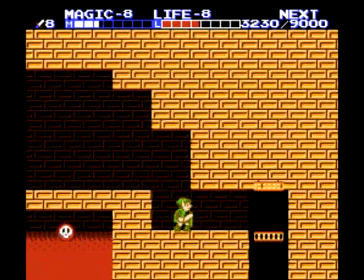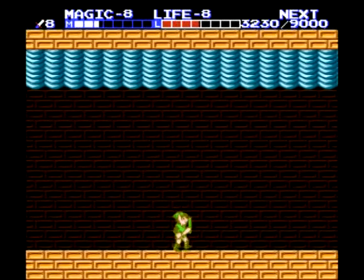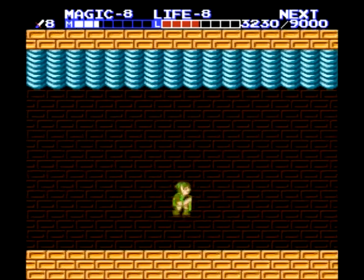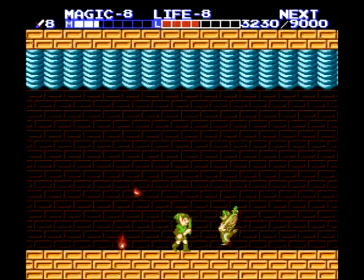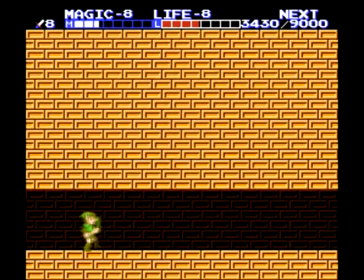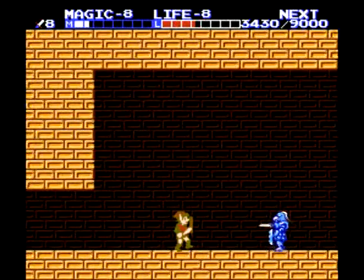Continue along to the east - there's another red rope, which shouldn't be much of a problem. Head down the elevator. It looks like it's a boss, but nope - it's another new enemy, basically a giant bubble, sometimes referred to as 'King Bubble.' Use your downward thrust and some of them will actually separate into smaller bubbles.